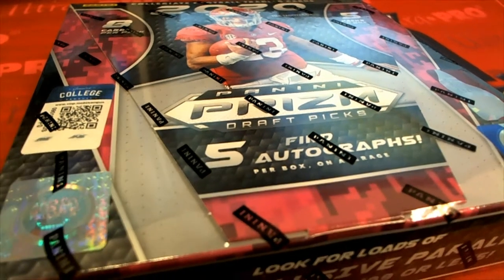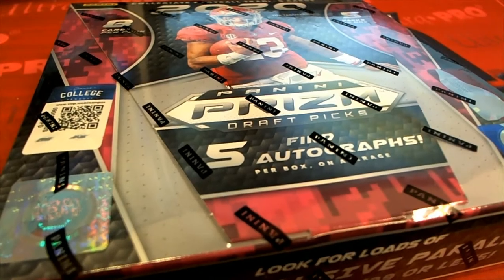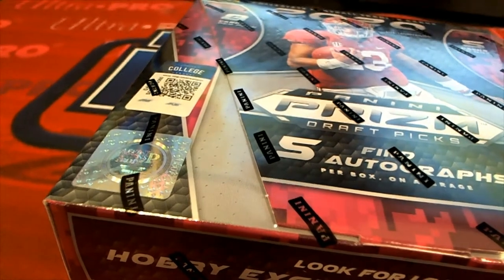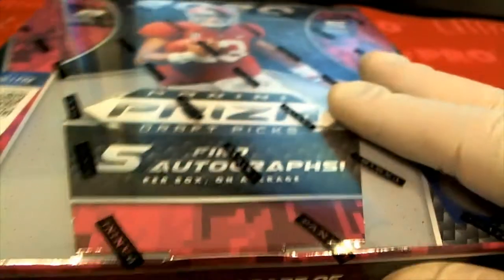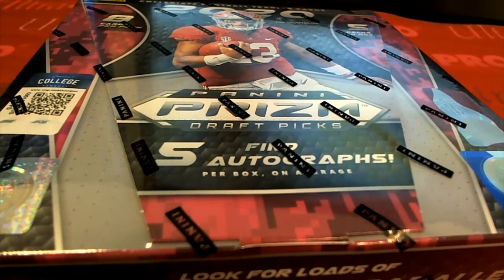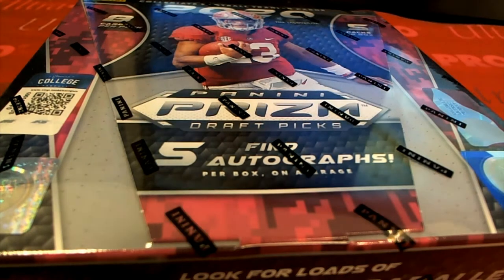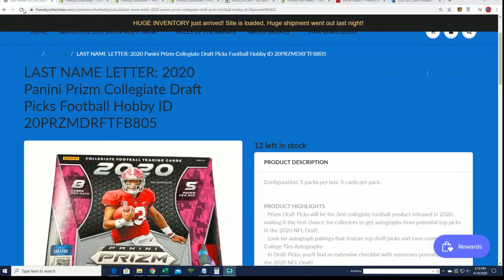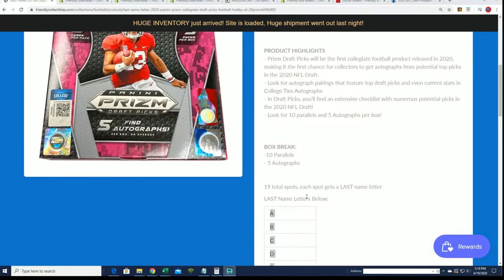Good luck everyone, it's time to rip open some Prism Football. This is Prism Collegiate Draft coming up - we're about to break and we're looking for treasure to pop out. We're going to find out who gets which last name letter in the box break. We do have more of this to see; the next one's already down to 12 left and there are a total of 19 spots.